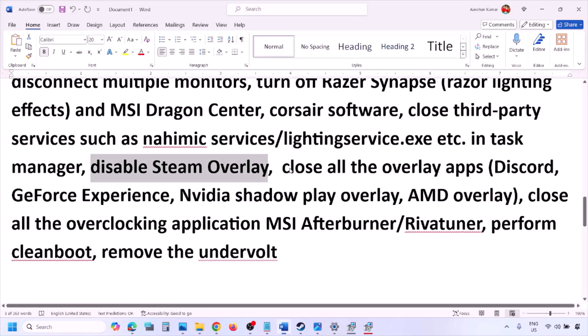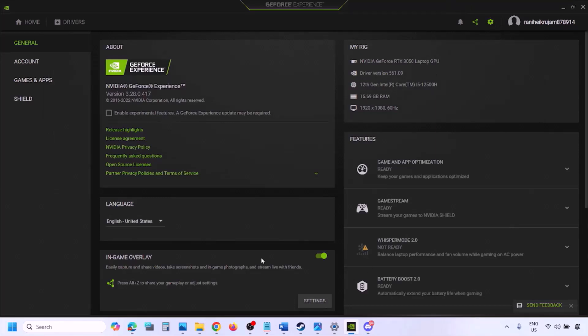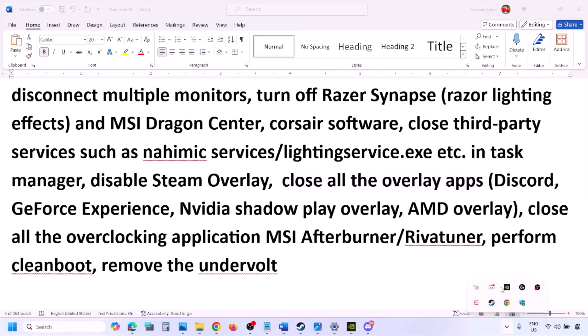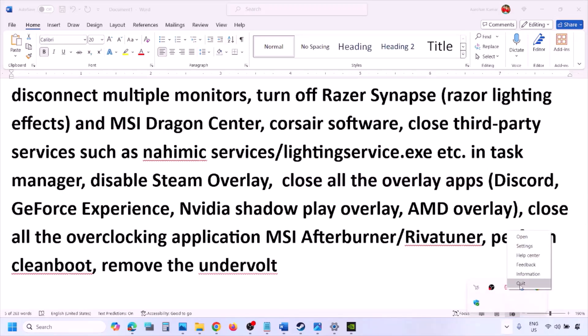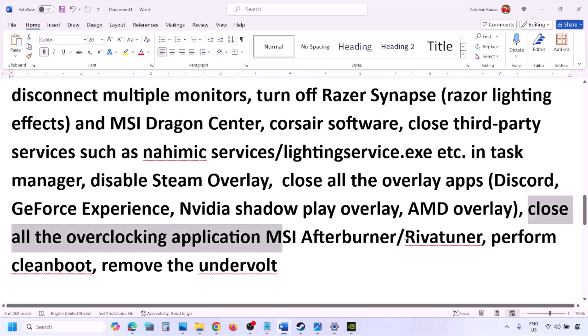If you have any other overlay applications like Discord or GeForce Experience running, disable them. In Discord, go to Settings, then Game Overlay, and turn off 'Enable In-Game Overlay'. In GeForce Experience, click the Settings icon and turn off In-Game Overlay. For any other overlay applications, either turn off the overlay within the app or close the application entirely. Also close any overclocking applications like MSI Afterburner or RivaTuner.